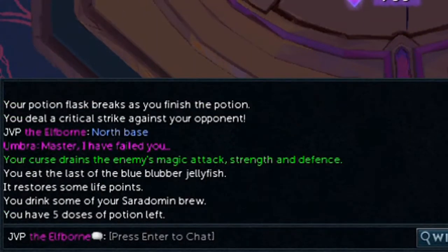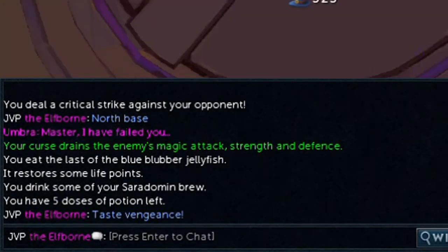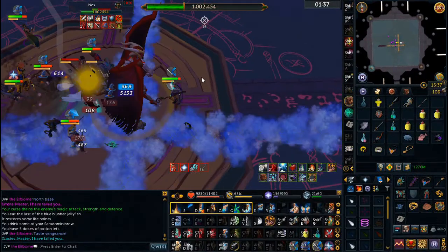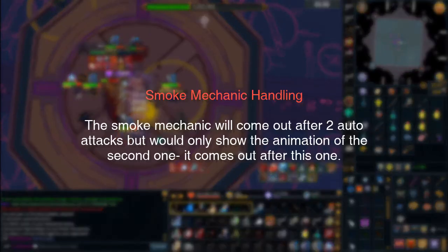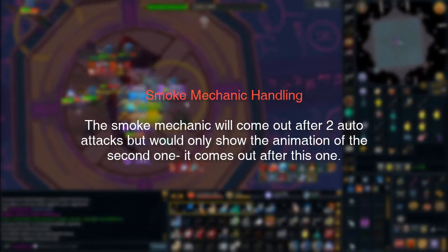Take note of the order the minions died, as that determines the order in which the pillars should be killed. Make sure to watch Nex and prepare to lure by going opposite of the first pillar.